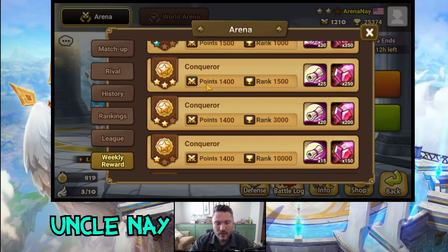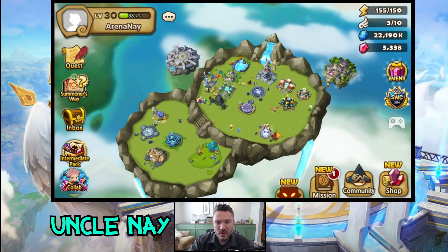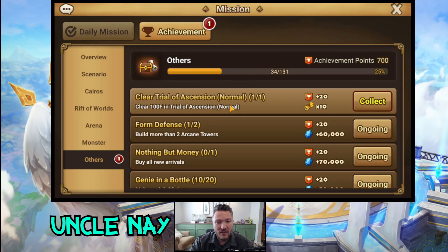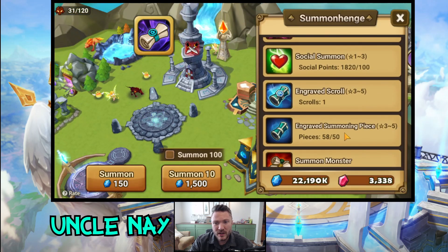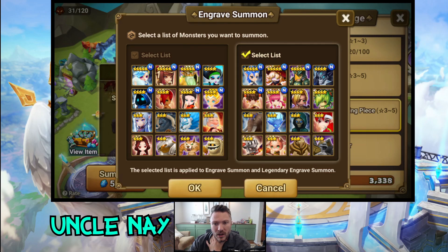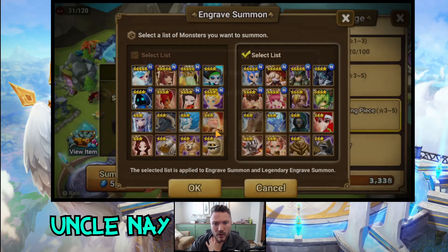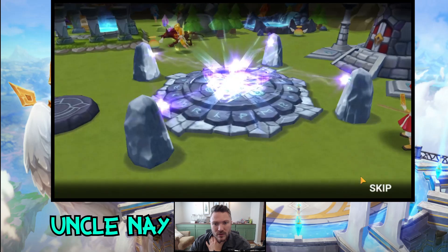A guaranteed nat 5 — oh my. Our goal, remember, is to get a gold star in arena and keep it. We're at two stars right now so we're pretty much crushing it. I don't even know who PVP units are — I only know PVE units. You basically want an arena defense to be very annoying to deal with. We could try for Leo — we might as well goof off a little bit.